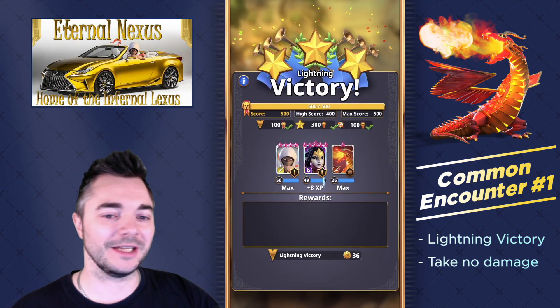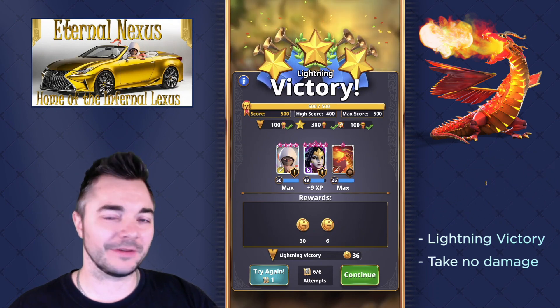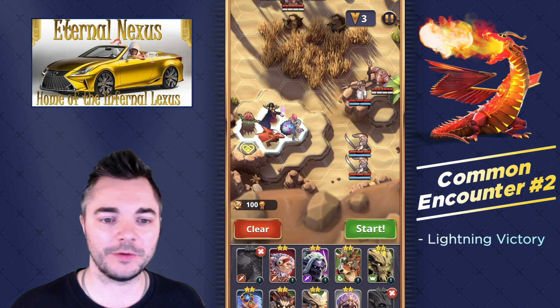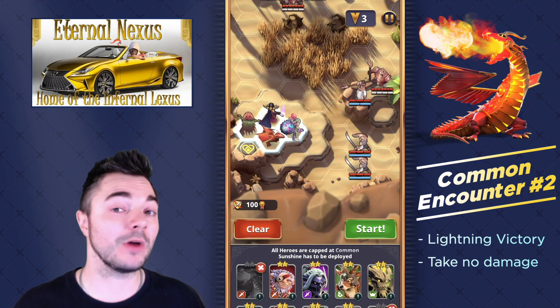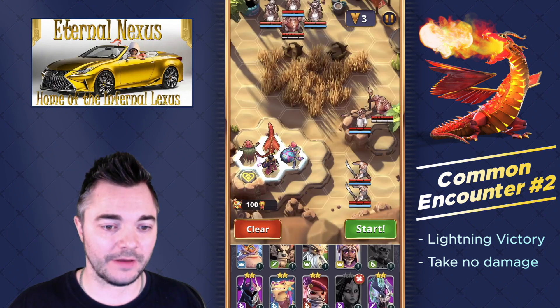I don't know why I needed like 4 attempts for this one — it looks pretty straightforward now. In common encounter number 2 we see the very same requirements: take no damage. I did master this once before, but then I realized I took damage and healed it back, which doesn't count — that's why Nixie is in my squad. Nixie is actually quite good in this encounter regardless.